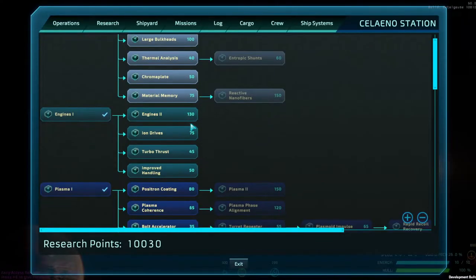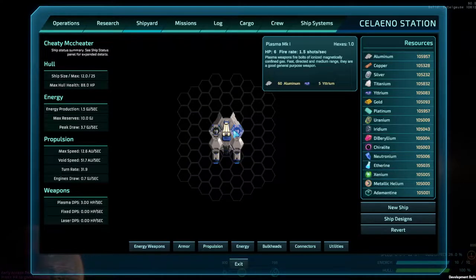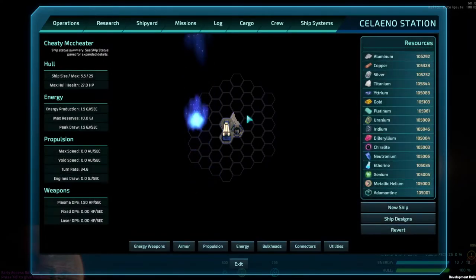With that said, you can look and see I pretty much have everything research-wise open. I have 10,000 research points. What I want to do is talk about the beginning — when you first start out, you're going to be limited on what you can do. You're pretty much limited to the mark one plasma guns.